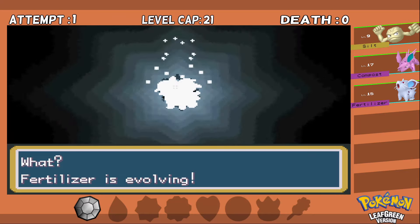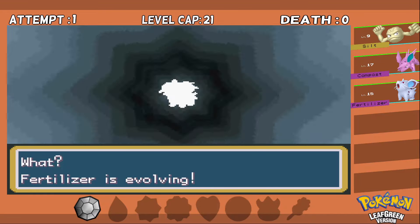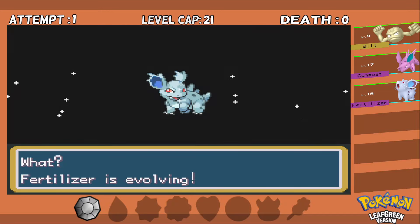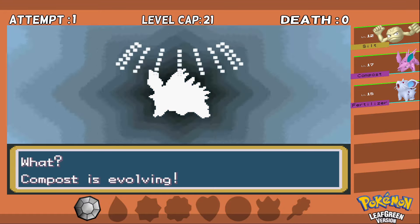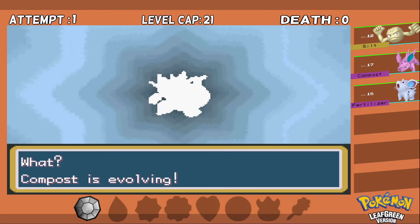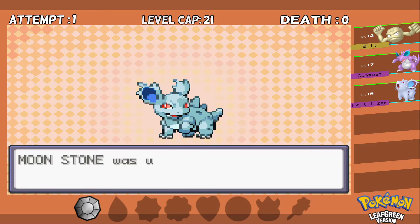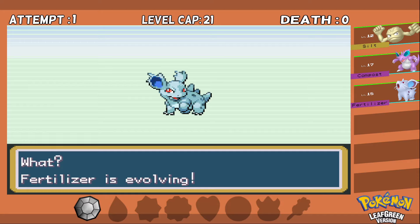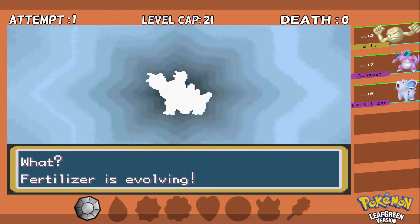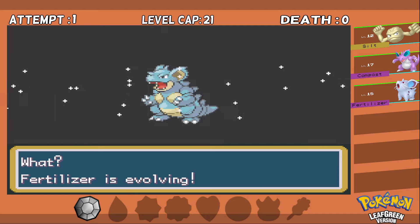Now we're going to have quite a few evolutions while we're here in Mount Moon. First we get Fertilizer to level 16 so she evolves into the bulkier Nidorina — still not a ground type, but that's okay. Not too far into Mount Moon we get our hands on our first Moonstone and can evolve Compost into a beastly Nidoking. This thing is a monster of a Pokemon. A little deeper in we find a second Moonstone and evolve Fertilizer into Nido Queen. Between the King and the Queen, we've added amazing bulk to the team in very quick succession.